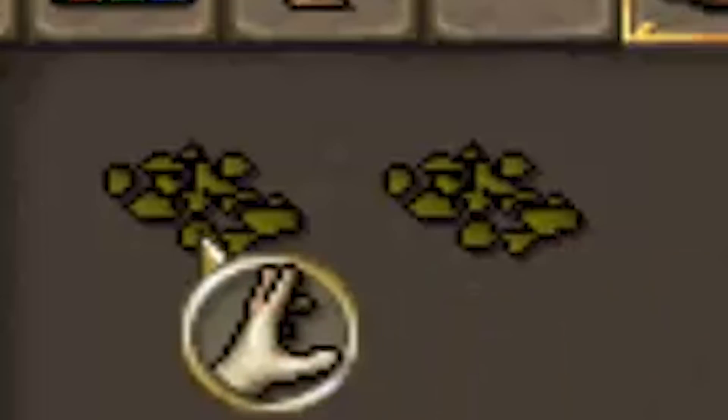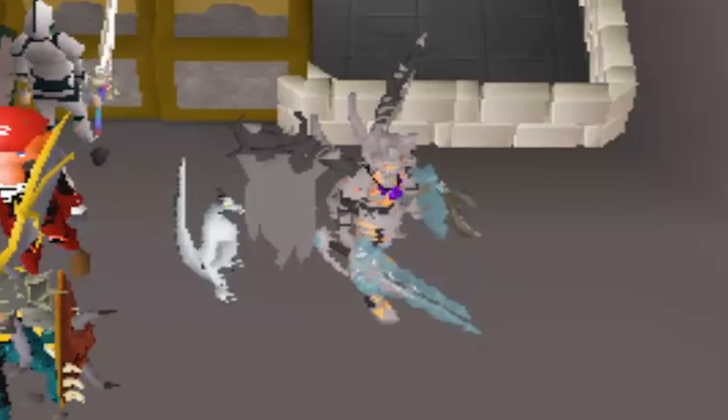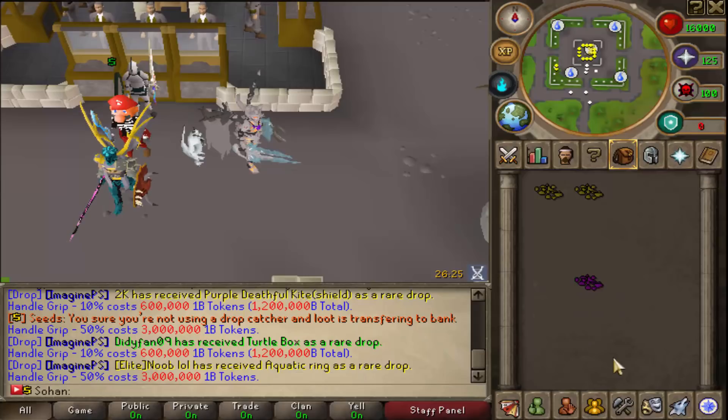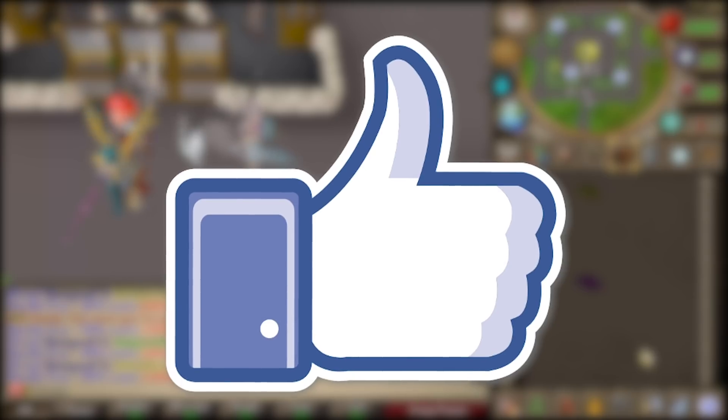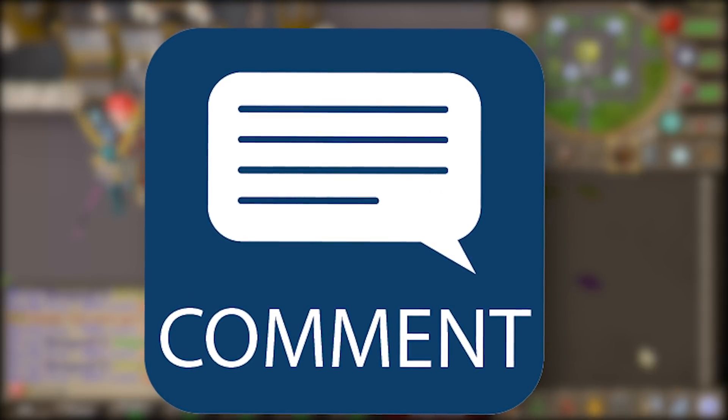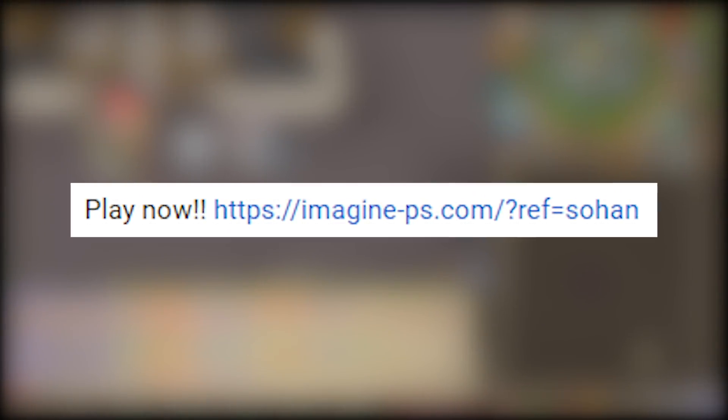Just for the start of this video, I'm actually going to be giving away two 10% grips worth 600 troll each for the first two comments, so congratulations to everyone on those — that is a huge amount of money. But for the main prize, I'm going to be giving away a 50% grip worth 3 quadrillion to one random person. To enter that giveaway, all you have to do is like the video, be subscribed to my channel with notifications on, comment your in-game name on ImaginePS, and click on my referral link in the description. Good luck and I hope you enjoy today's video.